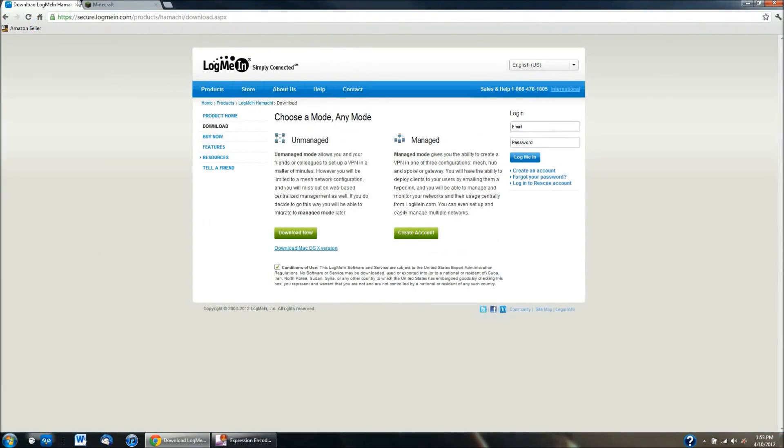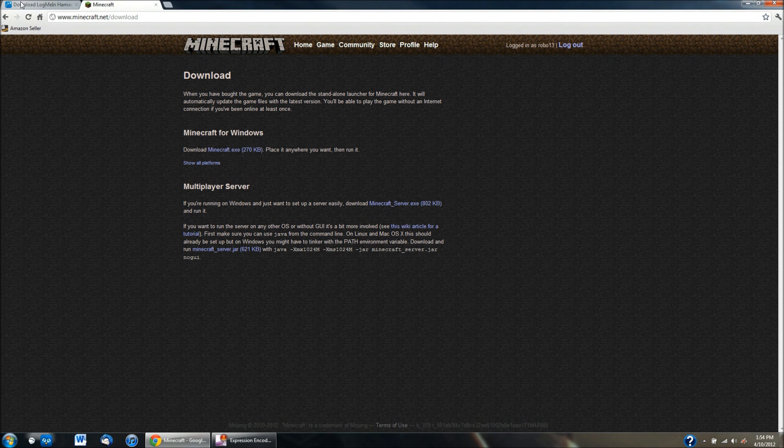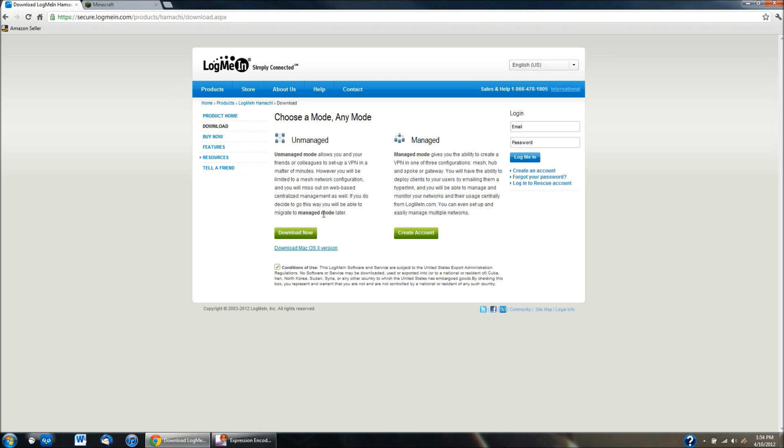The first thing you need to do is download two programs. One is called LogMeIn Hamachi and the other one is the Minecraft server. I'll have both of those linked in the description and I'll download those right now so you guys can see that they are the updated versions.